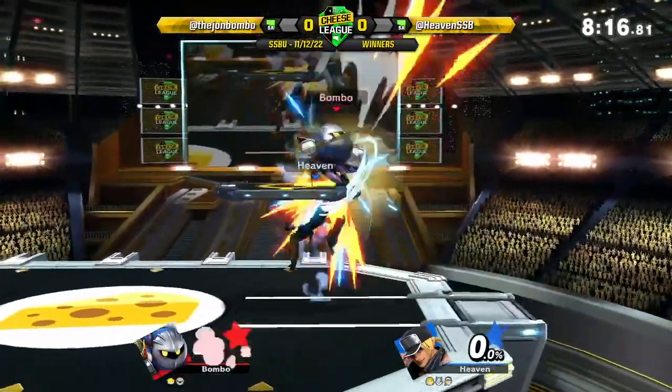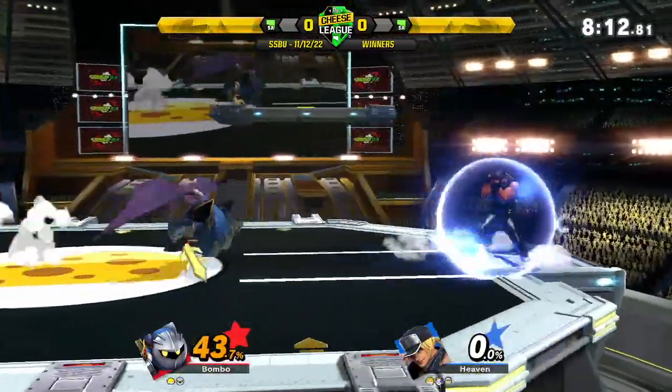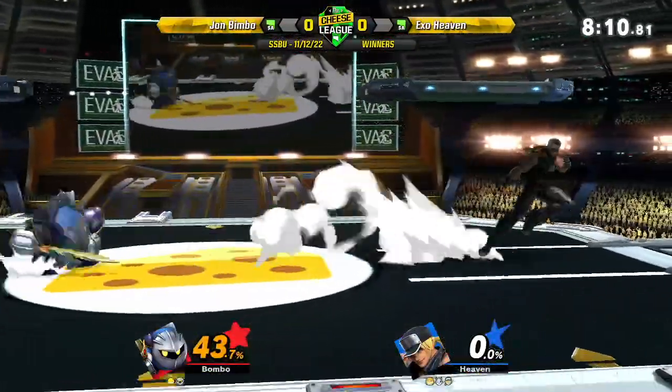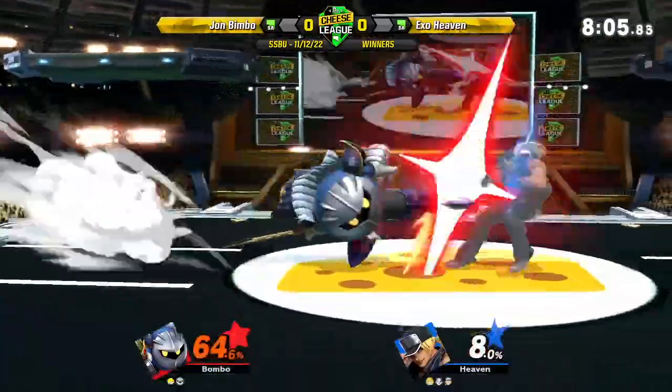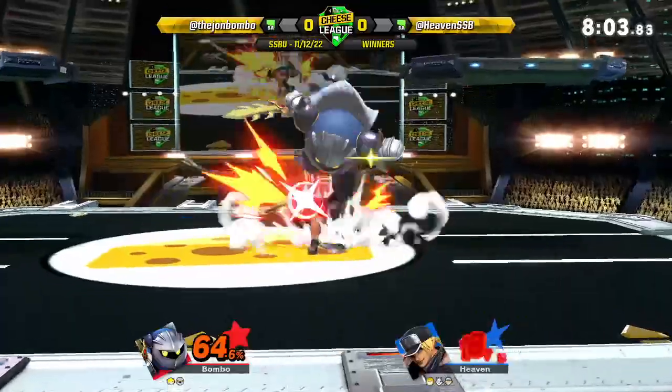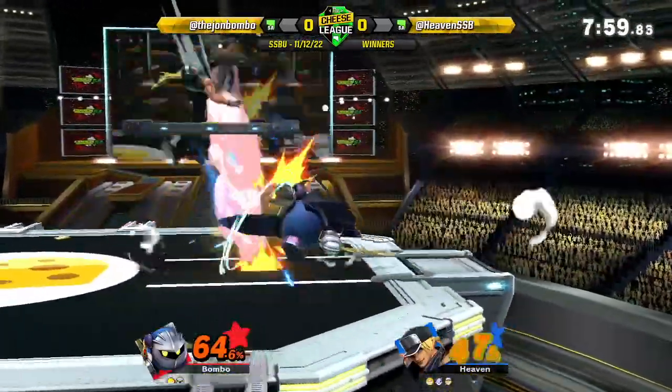Grab. Grab. Up B. 43. Terry Bulgar, it's kind of popping off right now. Dash attack, go away. Kickback. Finally takes a little bit of damage. Grab. Dash attack. Up B — missing up B.